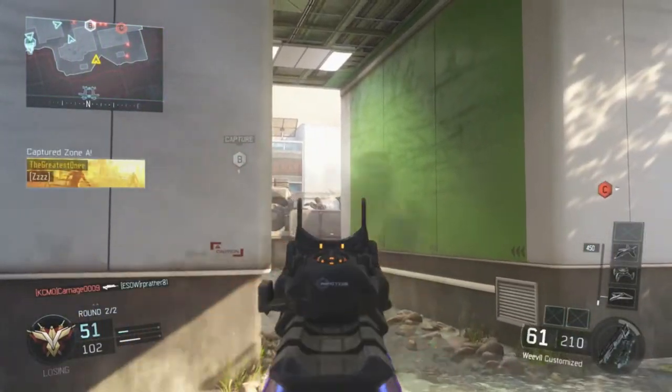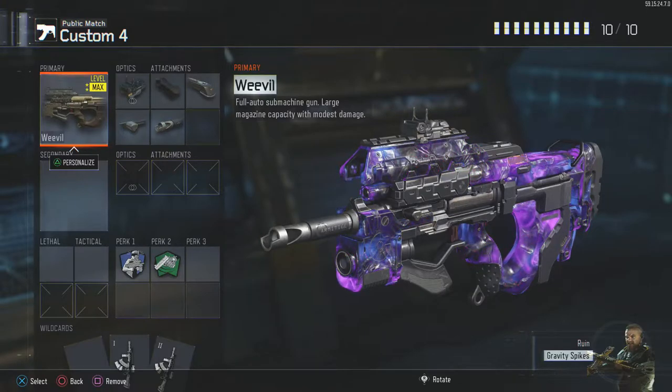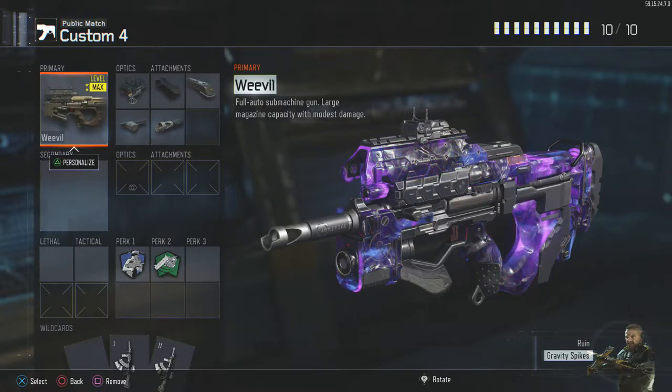We're just going to get right into it. As you can see here, I decided to go for a more running gun situation. For the four attachments, I have Grip, Extended Mags, Rapid Fire, and Long Barrel. I also decided to put an ELO Sight on it, just because that's my preference.